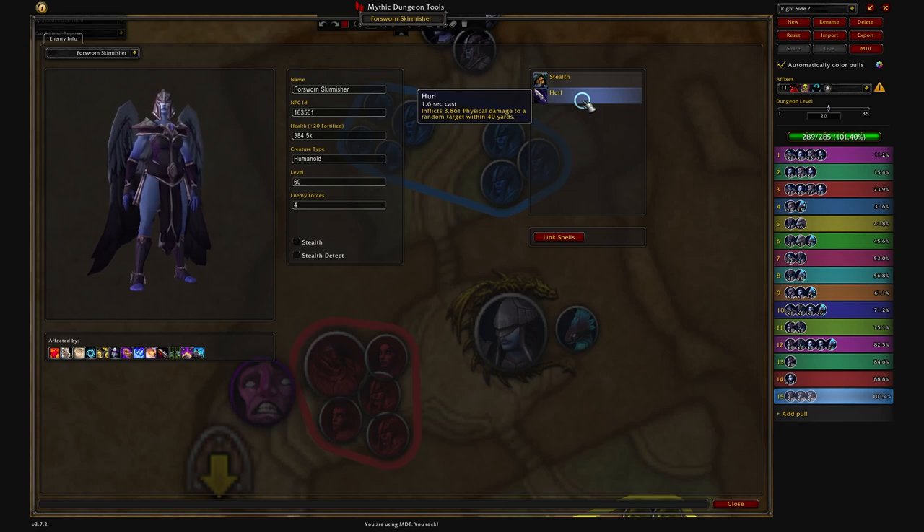About 10 seconds into pulling this mob, it will leap backwards — it will disengage from the tank. This mechanic actually isn't shown in the Dungeon Journal. You can plan for this by using line of sight, or you can use abilities like Death Grip or Ursol's Vortex to help neutralize these effects.